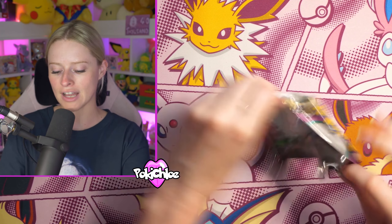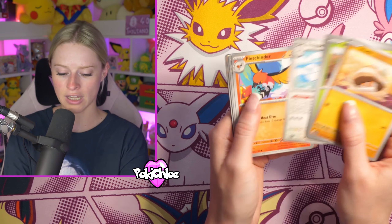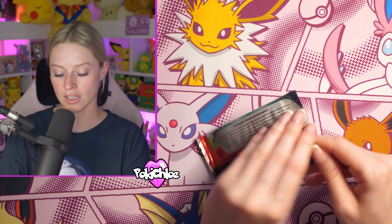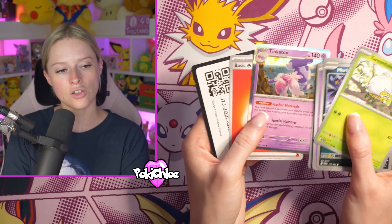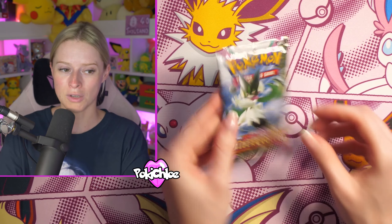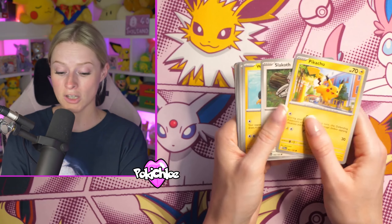We're about halfway through the box. So far we've had two EXes, a Dunsparce art rare, and the Chien-Pao SAR. All the rarities have changed since Scarlet and Violet — you have the little gold stars at the bottom which we didn't have before. It's all a learning curve. Tinkerton — I find that a really interesting name for a Pokemon. The cards are pink as well, which is even better!